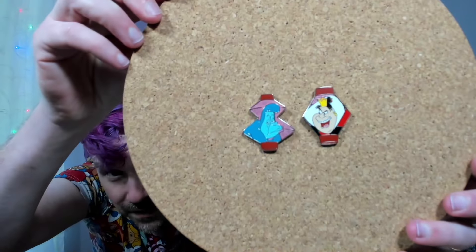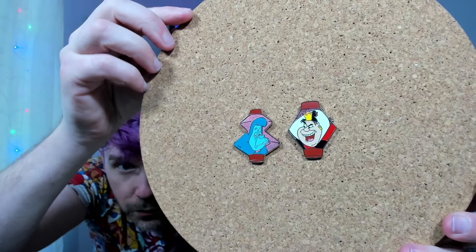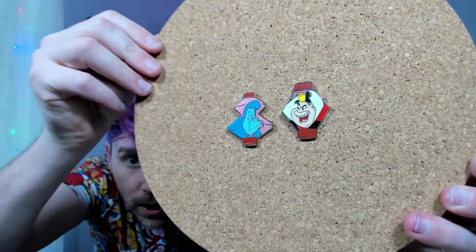I've already traded for two pins from this set — you may have seen us open these in our mega trade video, but we've already got Absalom the Caterpillar and the Queen of Hearts. So we have four boxes today, each with two pins, which means eight total. There are eight pins in the set but we already have two, so we need six new pins. Also, because sales happen, there are two more boxes coming just in case. Buckle up, here we go!